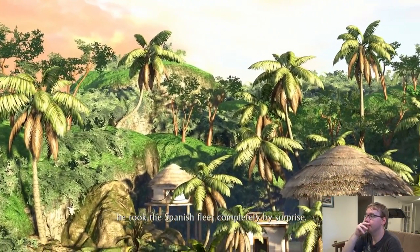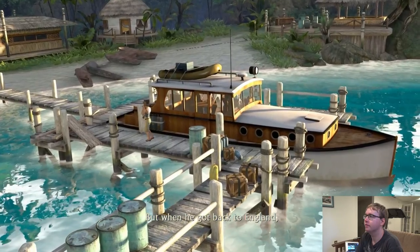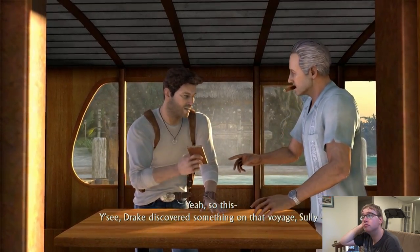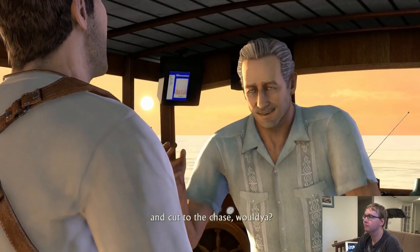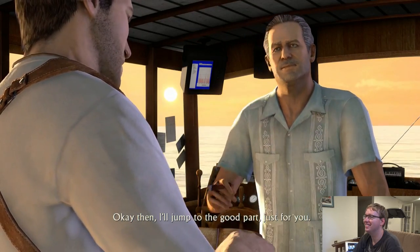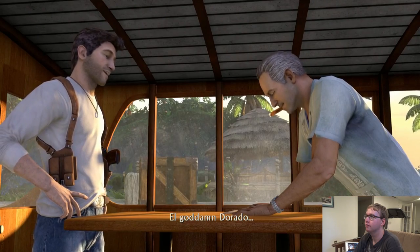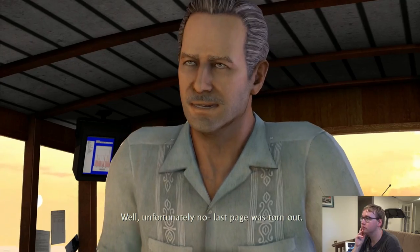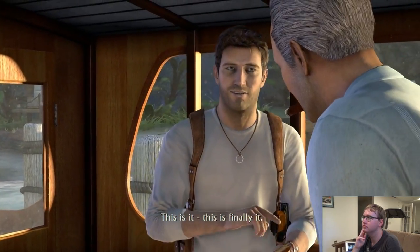"In the Pacific he took the Spanish fleet completely by surprise — captured their ships, took all their maps, letters, journals, and recorded everything in this diary. When he got back to England, Queen Elizabeth confiscated all his charts and log books including this one, and swore his entire crew to silence. Drake discovered something on that voyage, Sully — something so secret and so valuable they couldn't risk it getting out." "Just cut to the chase." "El Dorado! He was onto something big. Unfortunately the last page was torn out. I'm telling you Sully — this is it, this is finally it!"